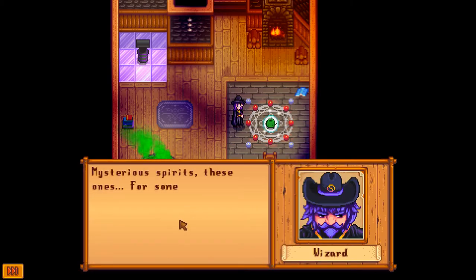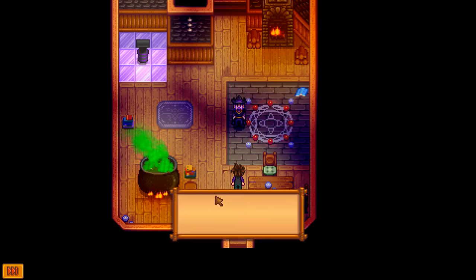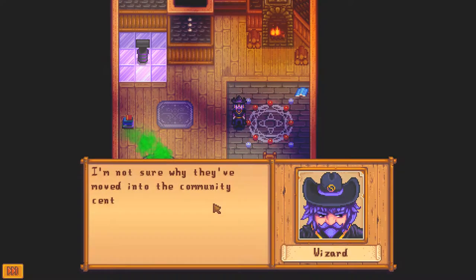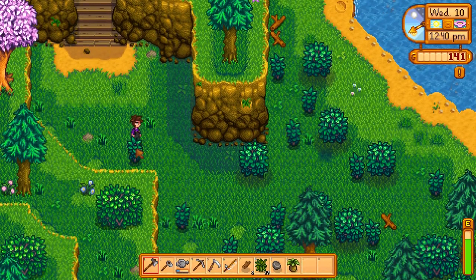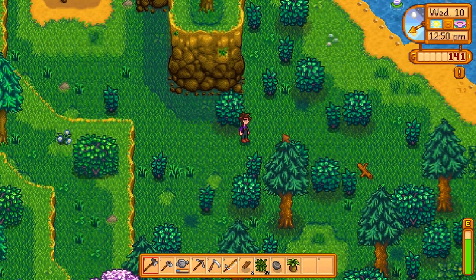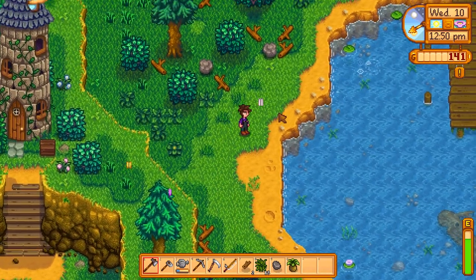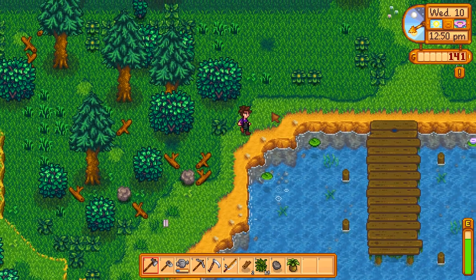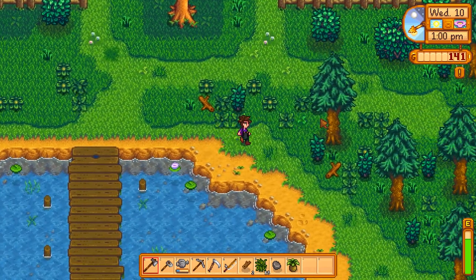Junimos — mysterious bright spirits. For some reason they refuse to speak with me. Let's just get through this cutscene. I got a little item and now I can read the scrolls of the Junimos. So we're going to head back up there and see if we can actually do something in the community centre. I'd like to start work on that in this episode, because that's kind of what we've been working towards.